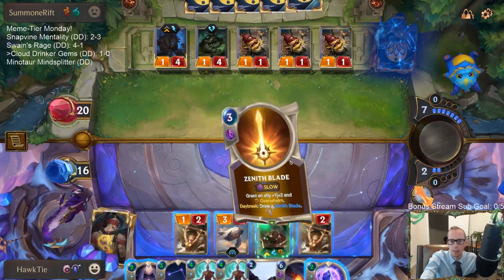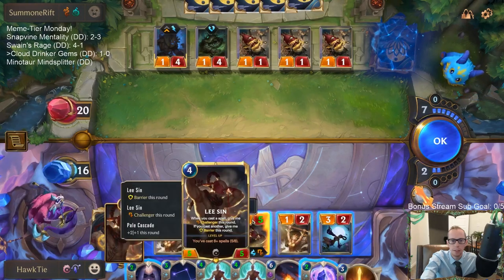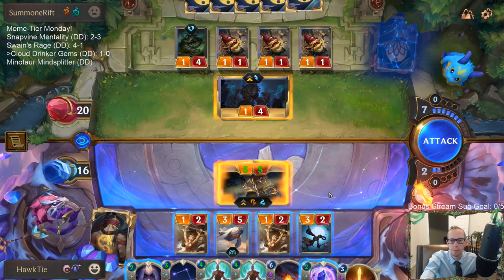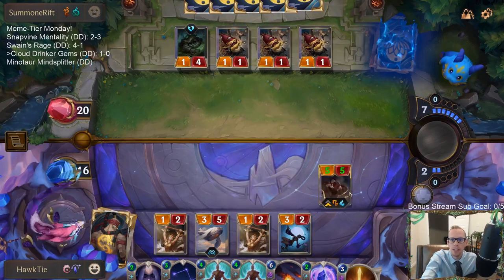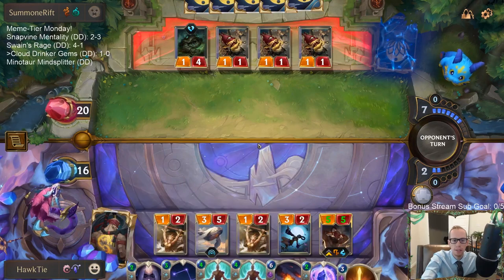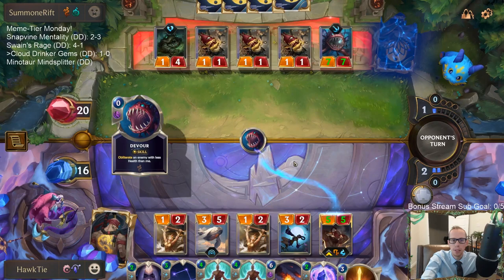I'm Guiding Touching the Lee Sin because of Devourer of the Depths basically. This Cloud Drinker is pretty sweet — we'd still have Bastion available if they go Vengeance. Now Deep Meditation is about to cost two mana, back to where it was originally when they printed that card.